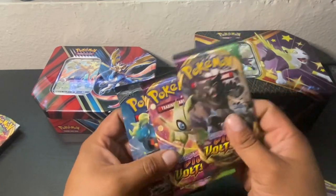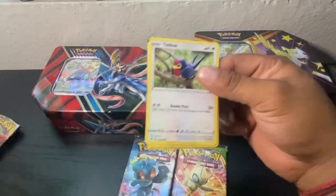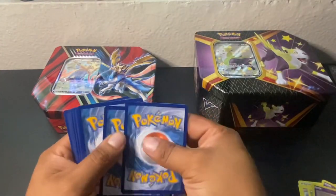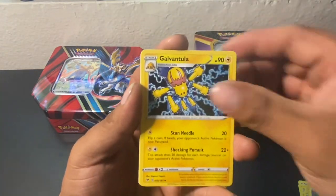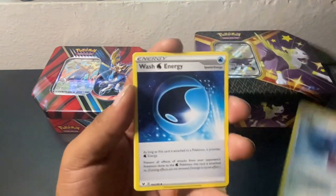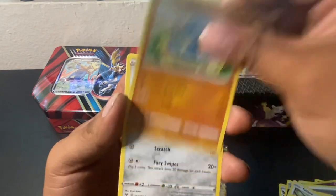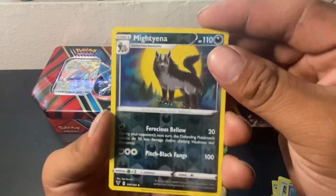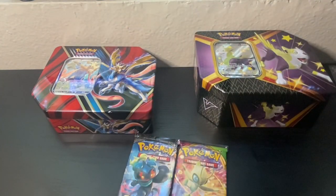Alright, let's get into Vivid Voltage, guys. We got a Steel Energy, a Gavantula, a Suelo, Wash Energy, a Talo, a Charmander, a Wooper, Galarian Meowth, Cotany, Reverse Mariana, and a Banat, guys. Not bad, not bad. Let's keep it going.